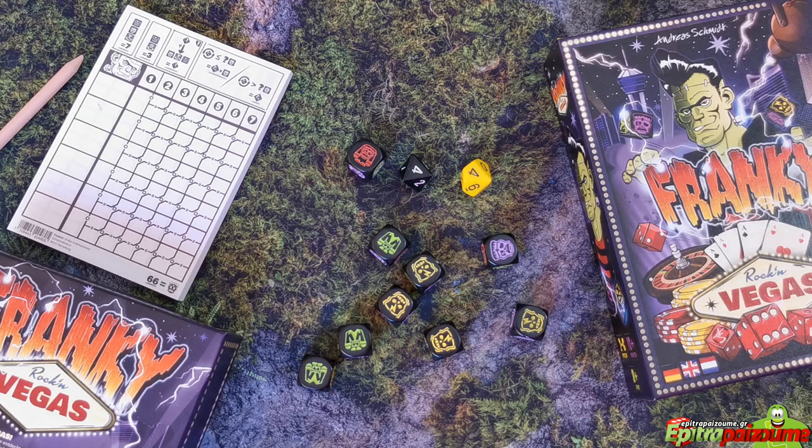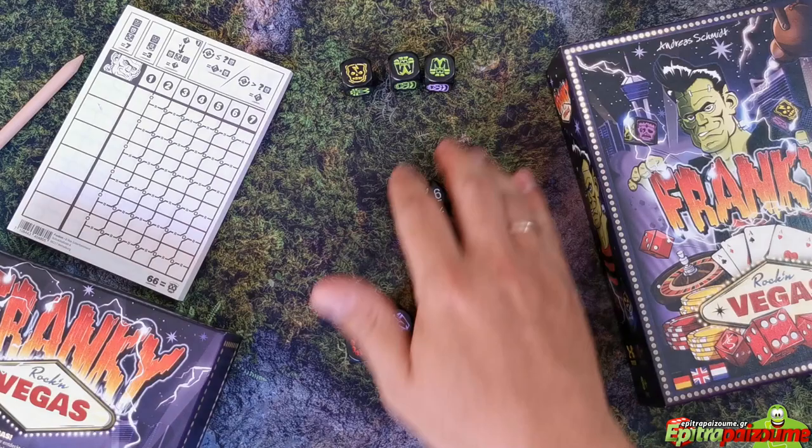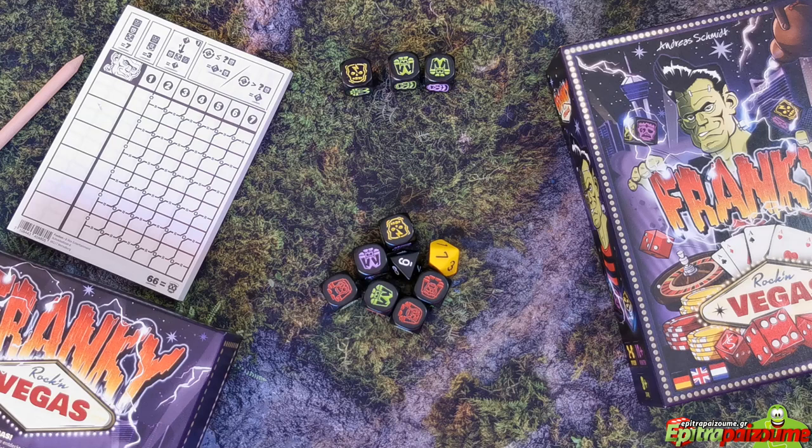Locked dice are set aside until the scoring phase, and you may choose to lock as many dice as you wish after each roll — you could even lock all eleven dice at the start of your turn. After locking one or more dice, any remaining dice are re-rolled, and one or more additional dice must be locked each time. Dice that have been locked cannot be included in future rolls until you finish your turn. Once all dice have been locked, they are scored, and then all dice are passed to the player on your left.